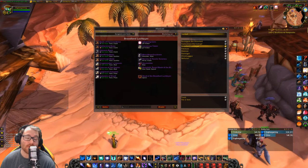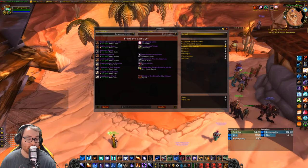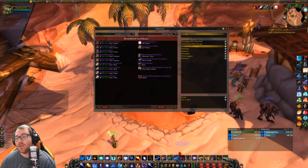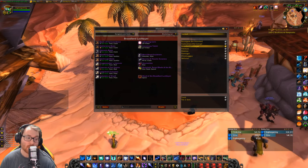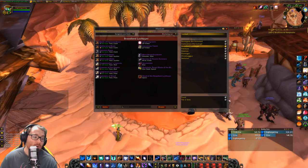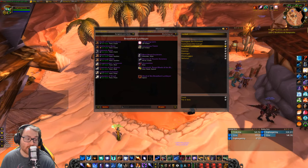Also important: with each turn-in you can recruit a friend to help you collect and turn them in, so every time you reach 200 and turn them in you can get someone else to help you, which makes it quicker and quicker. If you get a group of friends that are either on the same part as you or just want to help you get the Scarab Lord, that speeds things up.